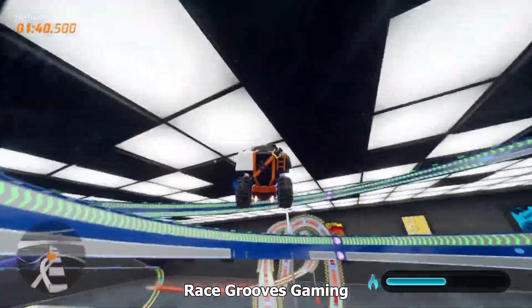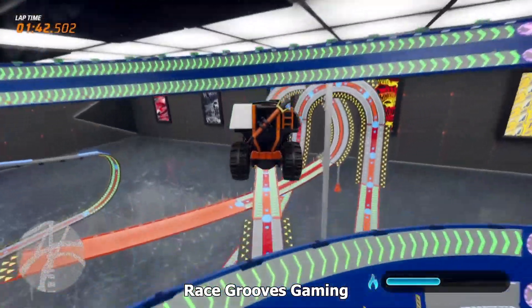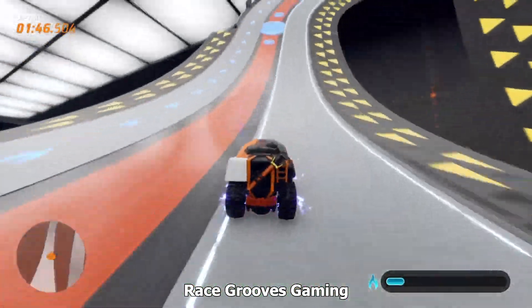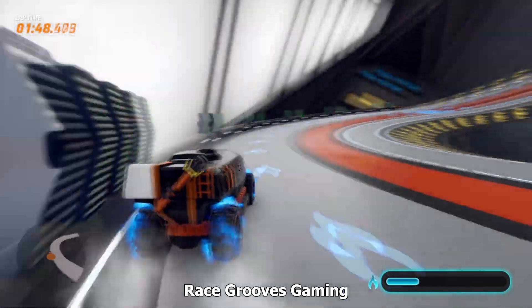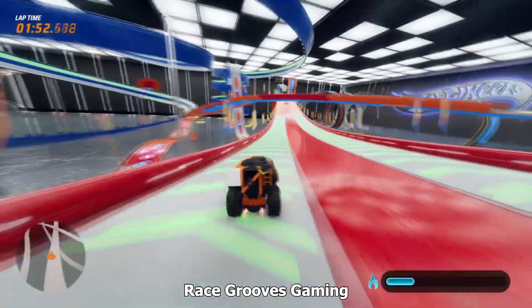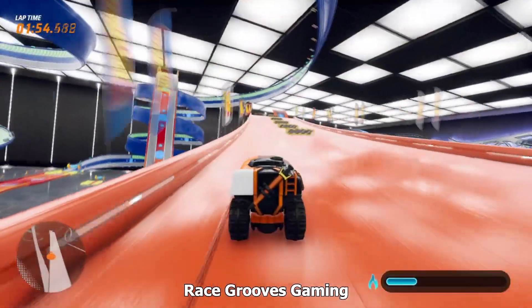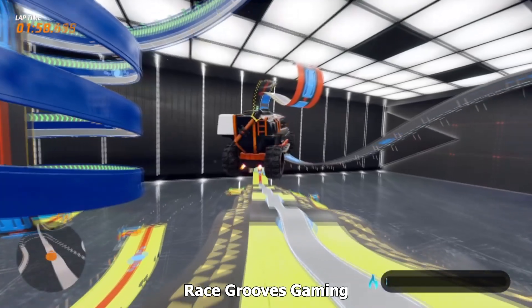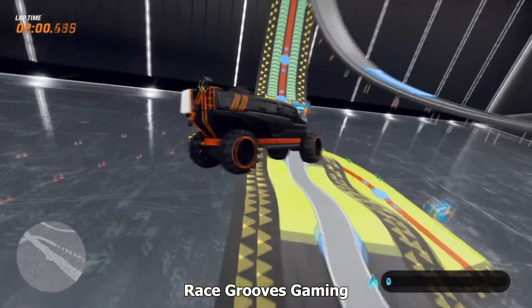While the track does have checkpoints, I have noticed some opportunities for shortcuts, so I'm going to do a second lap and show you. However, I'm going to trim down that second lap — just kind of show highlights — this way we can skip these long parts. Maybe you've been looking for shortcuts too. Have you noticed when I fly through the air, sometimes there might be areas for shortcuts?